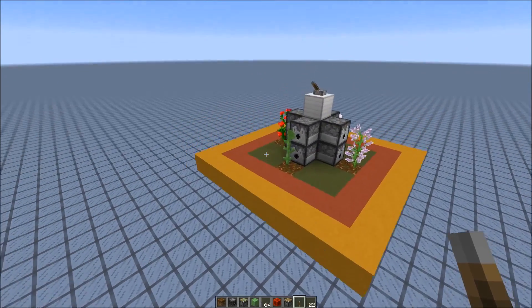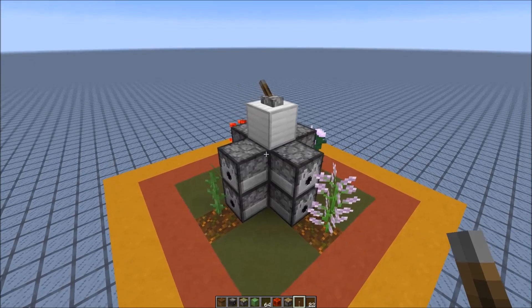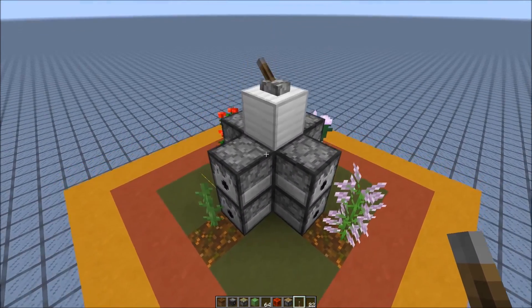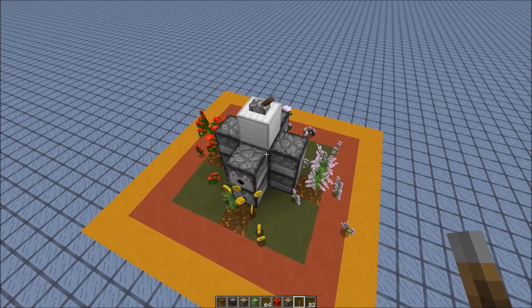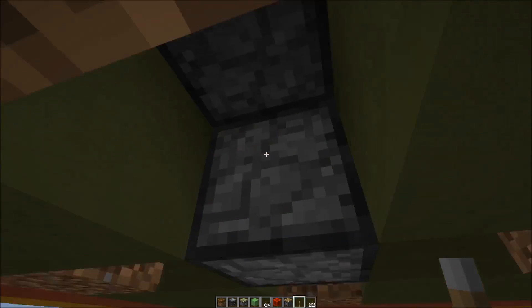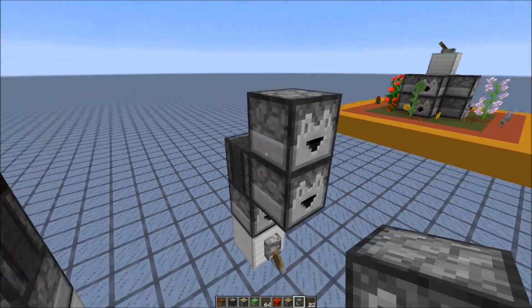A few weeks ago I showed how you can use the new observer to make a tall flower farm. My old concept got broken, but we could easily replace it with the new one. So we could do something like this — it's really easy to fix. It's basically the same; you just have this dropper at the bottom and place the piston around it.